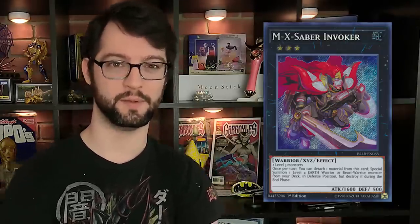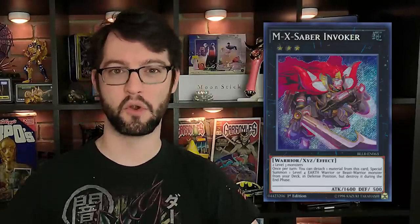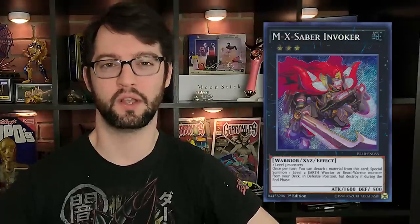Number 1 is M-X-Saber Invoker, which we just talked about in the last list. Invoker came out in this set and — if memory serves — this was the only print of this card for a long time, which made it kind of expensive. Summoning a card from your deck is good — two of the XYZs on this list are banned for doing the same thing! What makes this more ban-worthy than even the party boat is that it summons level 4 warriors or beast-warriors from your deck. The intended balance was that it's a rank 3 summoning level 4s, so presumably a deck doing that would be a jumbled mess — but it ends up not mattering. Where there's a will, there's a way to break it. Invoker is a good card; I miss it dearly.